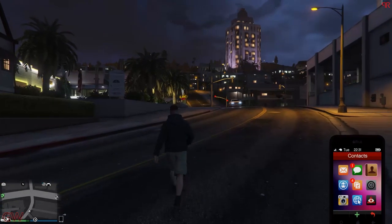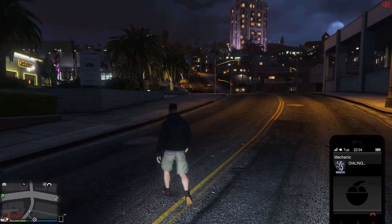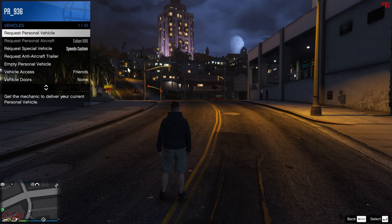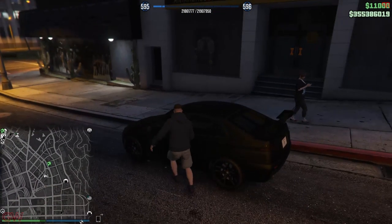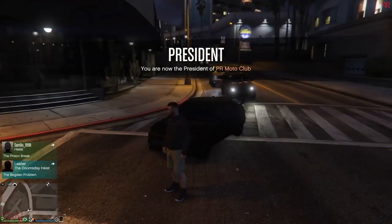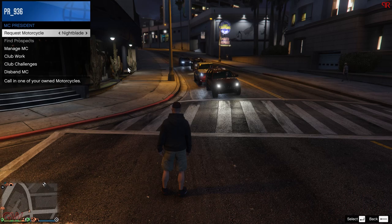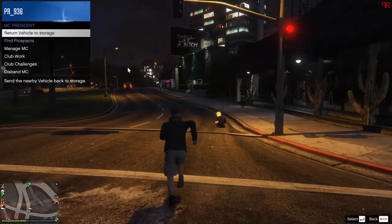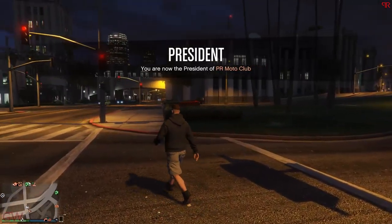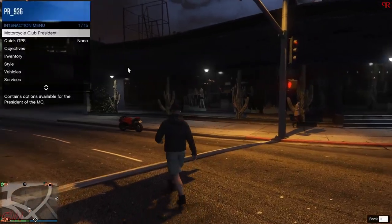Next is personal vehicles and how to get them quickly. Say you are on a random part of the map and quickly want your vehicle. Instead of going through your phone contacts and calling the mechanic, you can go to your interaction menu and get your personal vehicle delivered with just a few clicks instead of the long waiting time. Also, if you register as an MC president, you can instantly get any motorcycle delivered right next to you. You can also send a vehicle to the garage if you want to change vehicles, and call motorcycles as many times as you want without worrying about a cooldown timer.